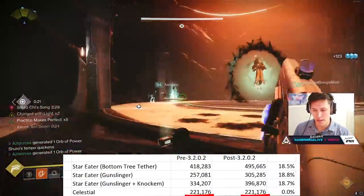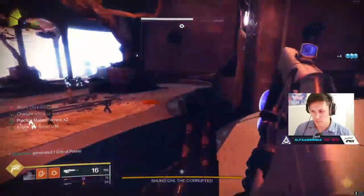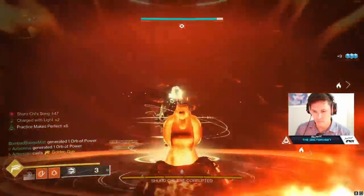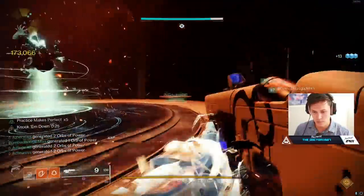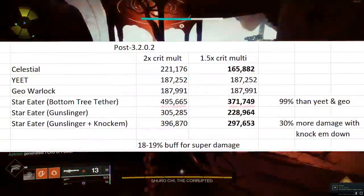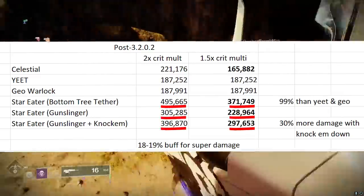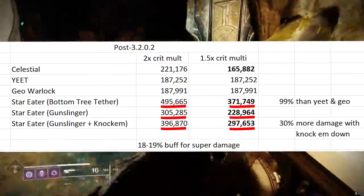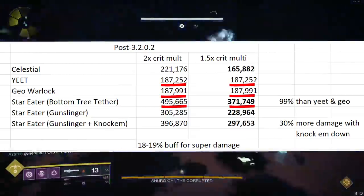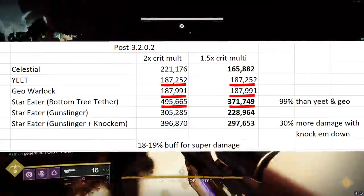We checked this at Shurochi and compared damage numbers from before to now. Celestial Nighthawk is still the same, and everything at Kali is still the same. So yes, Star Eater did get a nerf — it no longer procs for weapons, and it requires collecting eight orbs instead of four to get max stacks — but you get 18 to 19% more damage. When you draw it down, Star Eater for Bottom Tree Tether, Gunslinger, far outperforms all other supers in total damage. Bottom Tree Tether is doing 99% more total damage than both Yeet and Geomag, and that's with the adjusted crit multiplier.